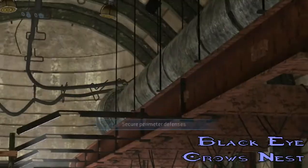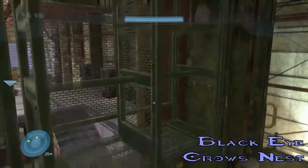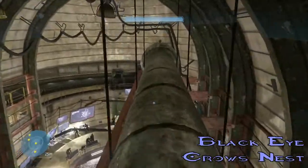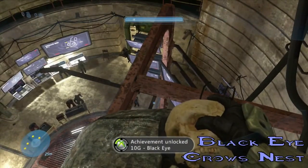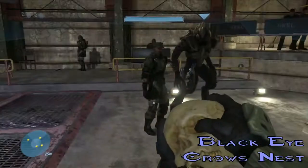This is the Black Eye Skull in Crow's Nest. The Black Eye Skull is actually one of the more unique skulls in Halo — once your shields go down, the only way to get them back is to punch enemies. You basically have to just hit enemies until your shield recharges. The Black Eye Skull is located right on a pipe at the beginning of the mission, so it's a really easy skull to get. All you gotta do is a little parkour.